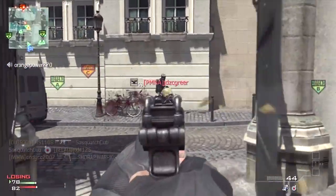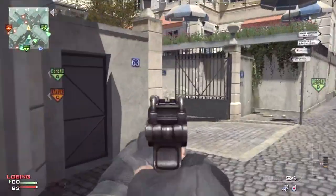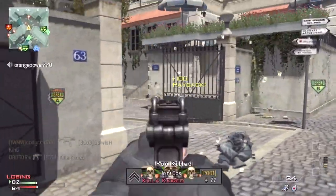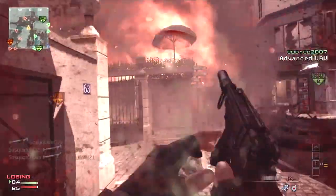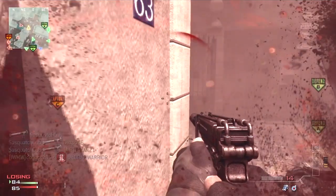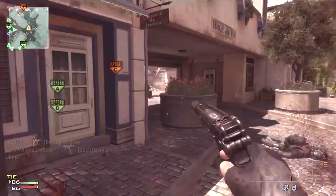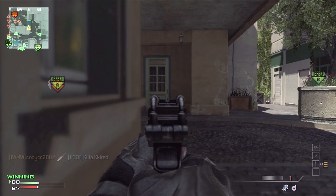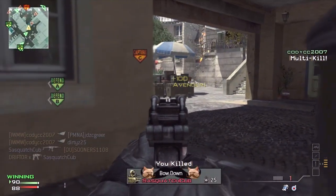The silencer is one of a few acceptable attachments for the Scorpion. The Scorpion's iron sights are a little bit bulky and difficult to use, and the muzzle flash without a silencer can make them incredibly difficult to use. The silencer gets rid of that muzzle flash and makes your iron sights much more usable. Also, because the Scorpion has very long range but very high recoil, the range at which you're going to be using it won't be significantly affected by the addition of a silencer.